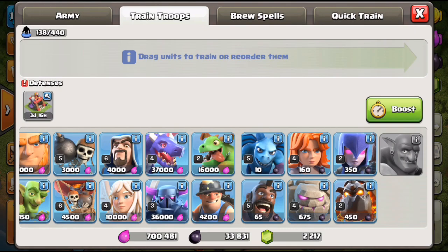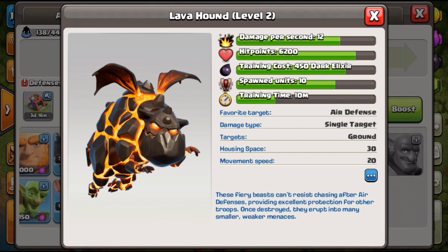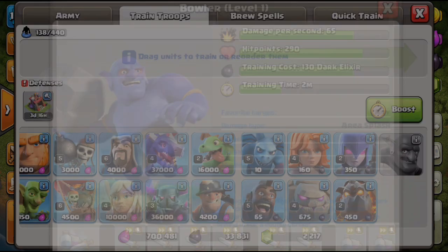The lava hound — absolutely a no-brainer to upgrade. Remember, Tier 1s can upgrade their air defenses to max Level 8, so air is a real threat. If you're good at air attacks, I would definitely recommend upgrading the hound. Similar to how witches pair with golems, balloons pair with the hound — and balloons can't be upgraded at Town Hall 10, so the same balloons from Town Hall 9 carry over. Strongly recommend the lava hound as one of your four war troops.